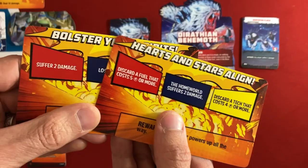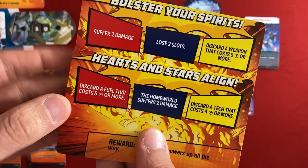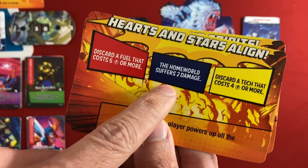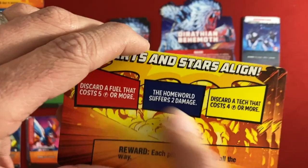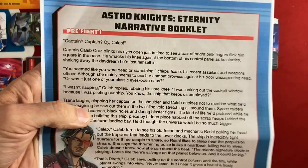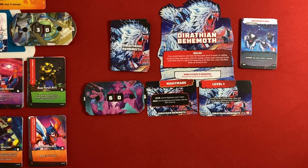For the fourth battle you get a Team Attack. These red, blue, and yellow slots are negative things players can take upon themselves once per turn — for example, discard a fuel card that costs five or more, discard a tech card that costs four or more, or deal two homeworld damage. Once players have unlocked all three, they get to use the awesome power and do it again. There's also a little narrative campaign — it's just unlocking stuff with some narrative to tie it together — and I really enjoyed it.